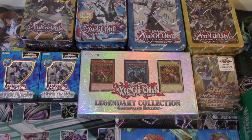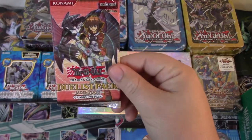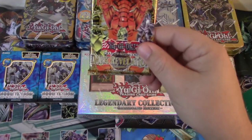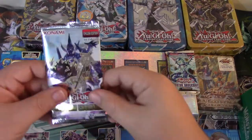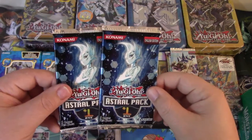There's no particular order — everything was pretty beat up and kind of thrown together, and there's a very good variety of packs. So we've got one Duelist Pack Jaden Yuki, one Legacy of the Valiant, one Dark Revelation Volume 3 — it's pretty sweet, it's an old pack — one Photon Shockwave, one Pendulum Evolution, and one and two Astral Pack ones. See if we can get an Ultimate out of those — that'd be pretty sweet.